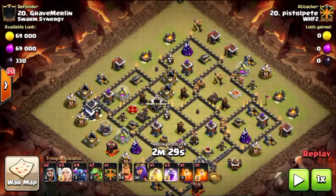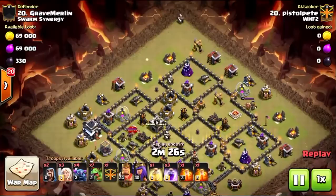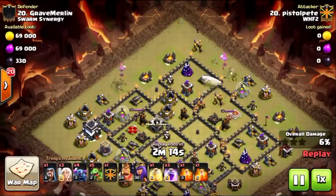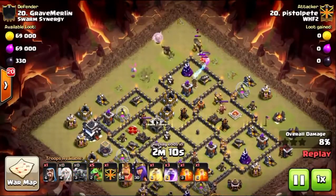HHPBB stands for healers — and only three of them — Pekkas, baby dragons, and bowlers. So baby dragons are used in the place of hogs; they do a lot of cleanup as the attack is going on. He starts using the baby dragons to do some funneling, along with a couple of wizards, to get that 12 o'clock builder hut entry completely funneled so the Pekkas and rest of the kill squad can be dropped in.